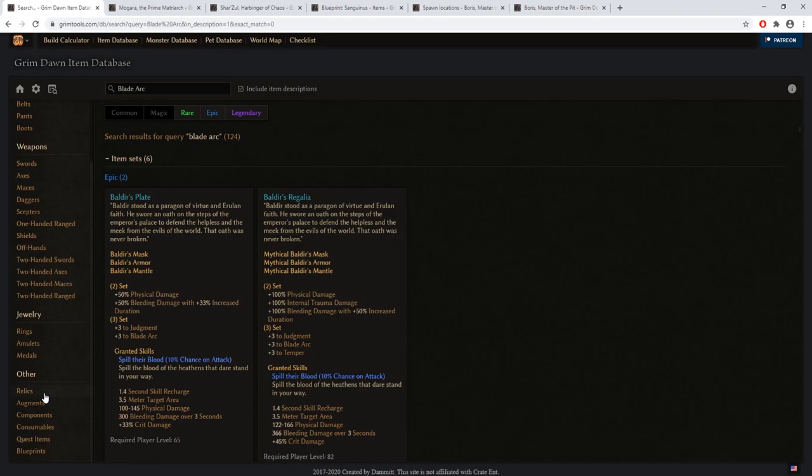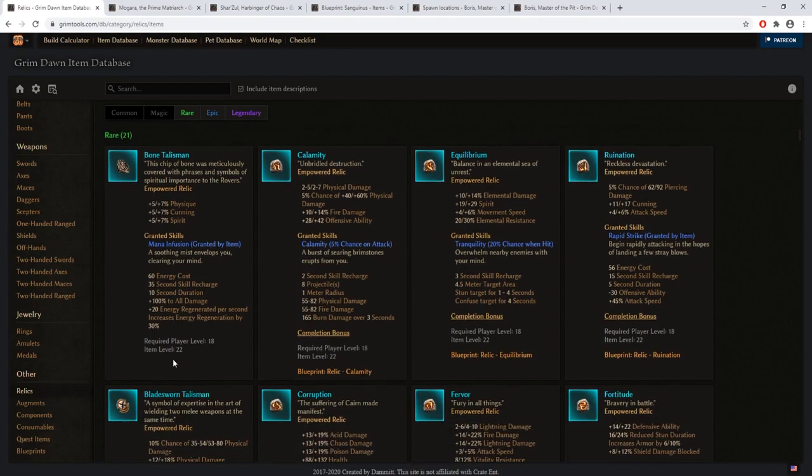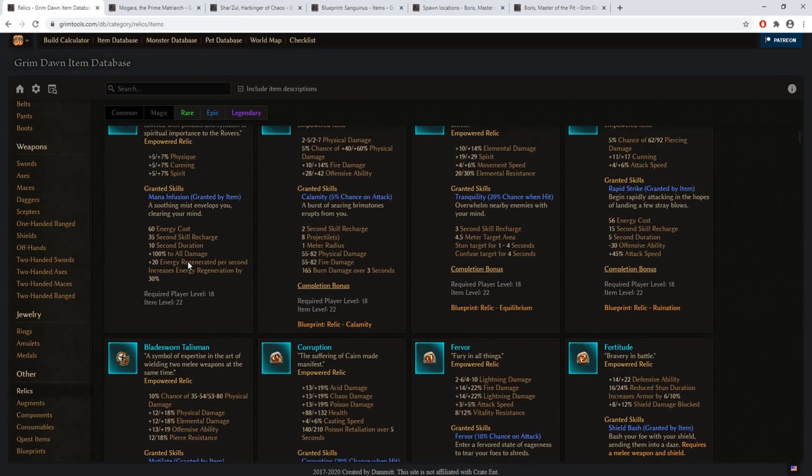Now let's talk about relics. I will highlight the most important ones. The Bone Talisman — I recommend you pick it up during the quest where instead of giving the talisman back to the brothers, you keep it for yourself. You'll get a very useful proc that regenerates your energy and gives you a bonus to your damage.